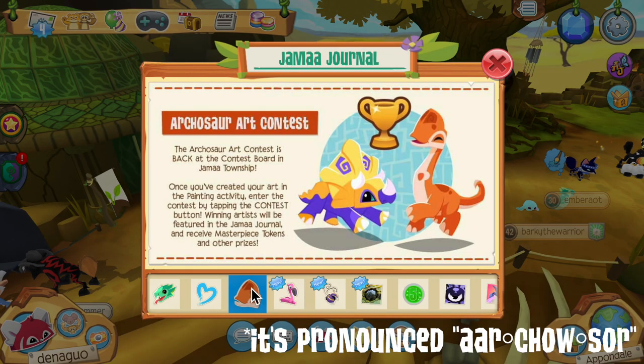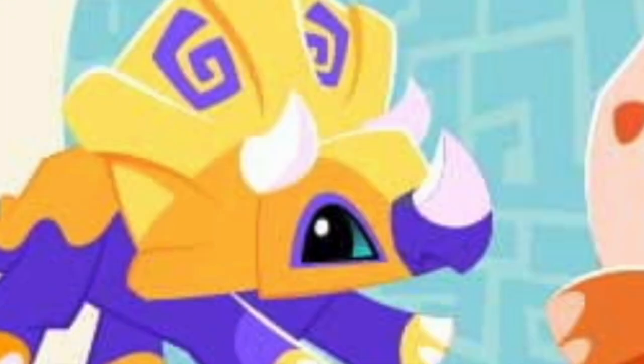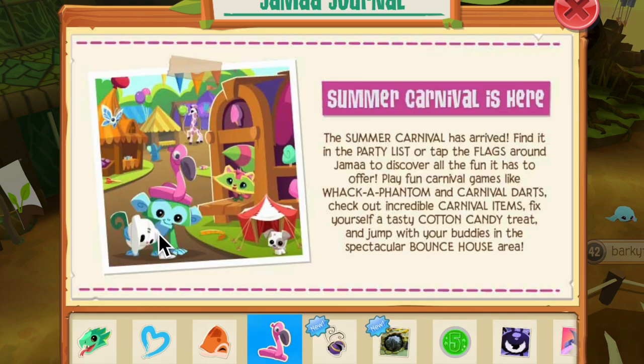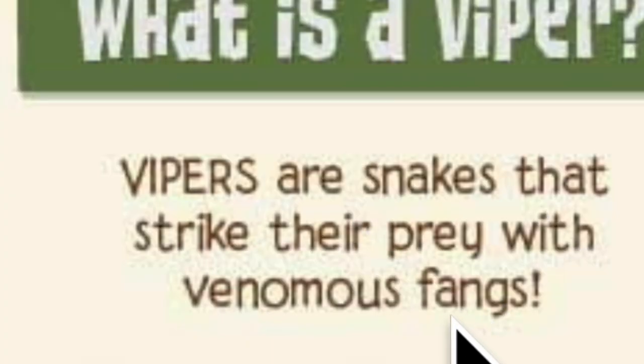Moving on, we have an Arcosaur art contest to draw something — I'm guessing you're supposed to draw a dinosaur. Very cool. We also have the Summer Carnival, which is so exciting because I literally love the Summer Carnival. It's so nostalgic. The Ladybug Packrun is back, and this is what a viper is. It really does look like a snake — and it is a snake, actually.